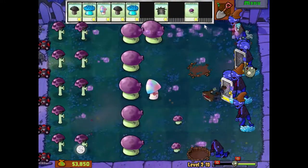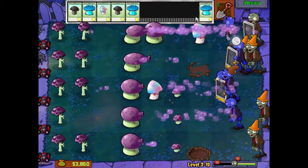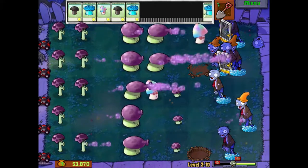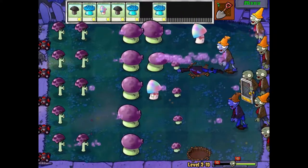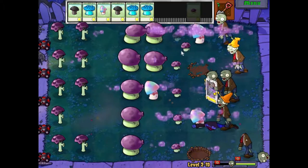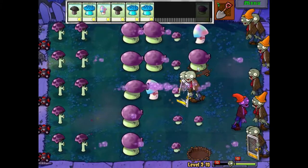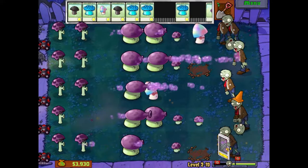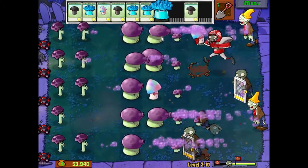Let's freeze everyone to make it easier, then open fire. At this point we won't be needing many plants. We have one of these fast guys here — I'm going to wait a little bit with the doom-shroom. He just freezes right where he's standing, which is pretty cool.